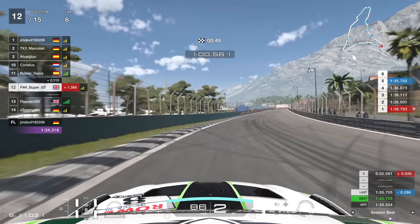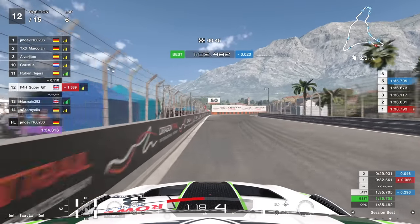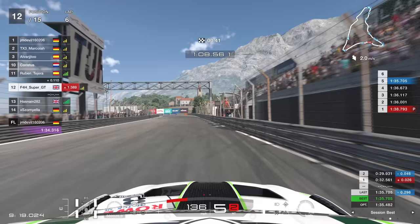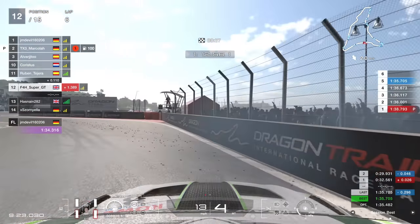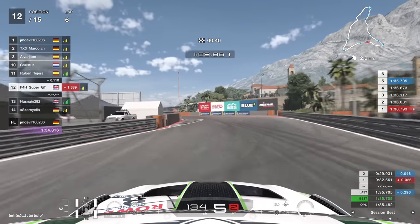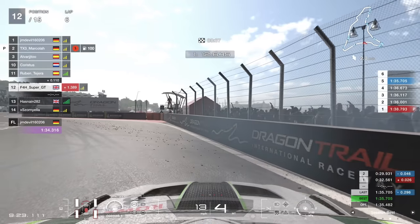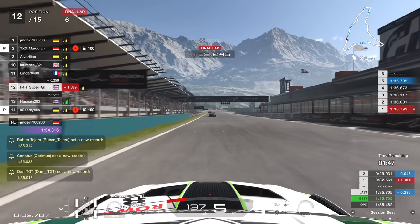So our first victim is Lawrence321. The difficulty here with this corner is the far sweeping nature of it — you're threading a needle for a very narrow section. And then add to that the curb, which on this occasion has flung me into the wall. You see the crowd there looking on as we meet our fate, smashing into the barrier. Not much I could do about that one other than drive a lot better.